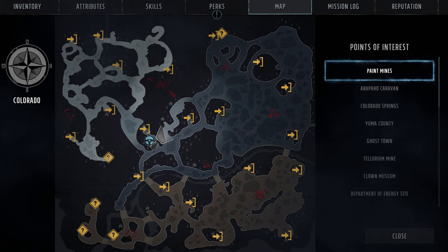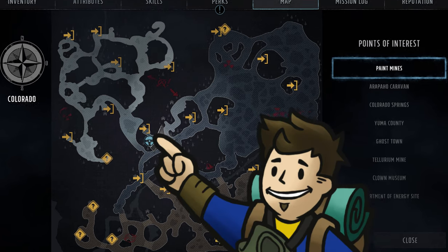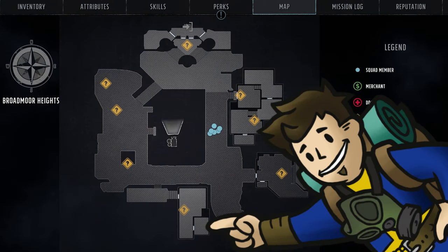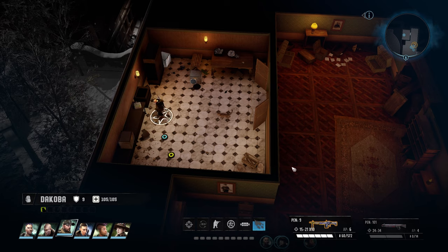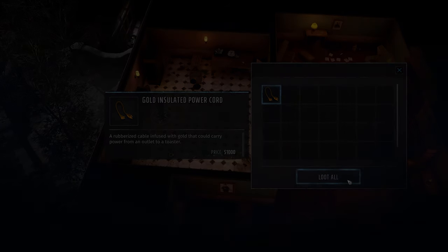The second piece is a little closer to home. After you get yourself access to Broadmoor Heights, it is in Lucia Wesson's family home. Broadmoor Heights is accessed through the Western Gate downtown. You'll find this toaster in the Wesson house, in the kitchen, surrounded by a lot of explosive traps, so be careful. This is a level four toaster and once you repair it, you will gain the gold insulated power cord.